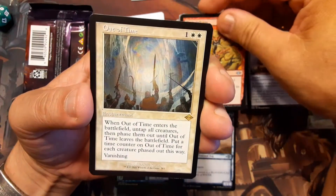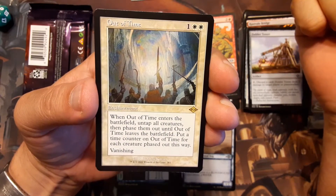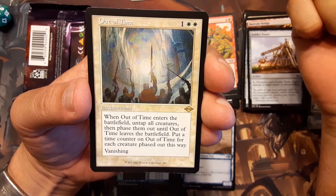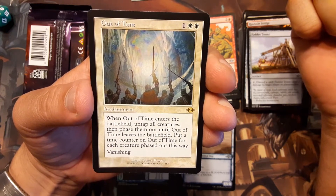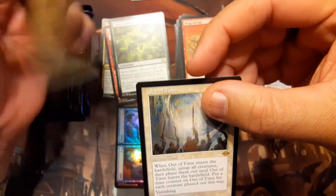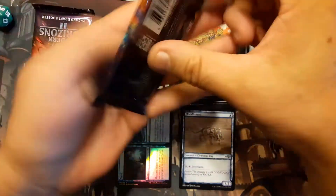The mythic rare is Out of Time — for one and two white, it's an enchantment. When Out of Time enters the battlefield, untap all creatures, then phase them out until Out of Time leaves the battlefield. Put a time counter on Out of Time for each creature phased out this way. Weird. Yeah, that one's weird. I don't know if I like that one. Not a card I would use.